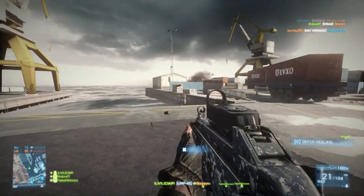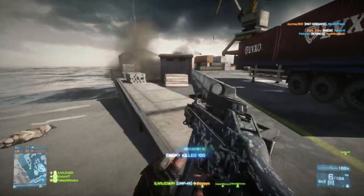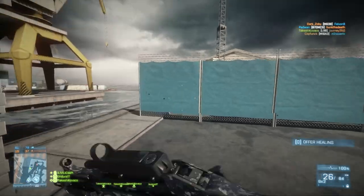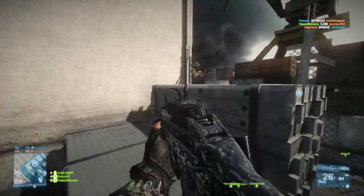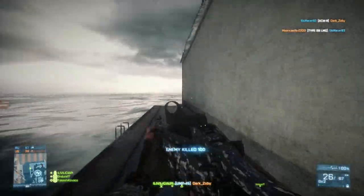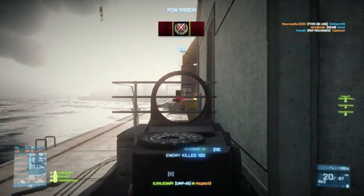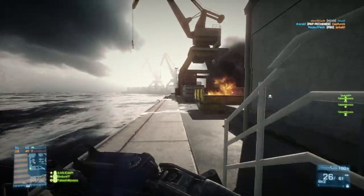Hey guys, LevelCap here, and today we're going to be taking a look at the UMP-45 post-patch. As you can see here, it's actually got a navy blue digital camo. DICE kind of snuck in some camos, one for each of the five weapon classes. The L85 has a desert camo, the MTAR has an airman camo, the LSAT has a navy blue digital camo much like this one here. The SKS has a woodland stripe camo, and the UMP has this navy blue digital camo.